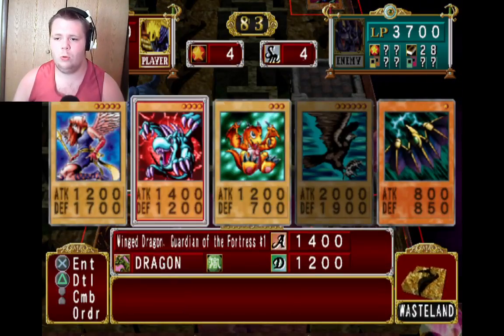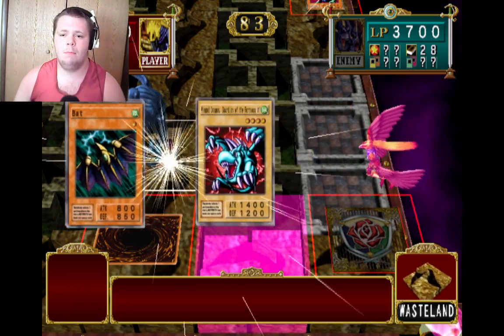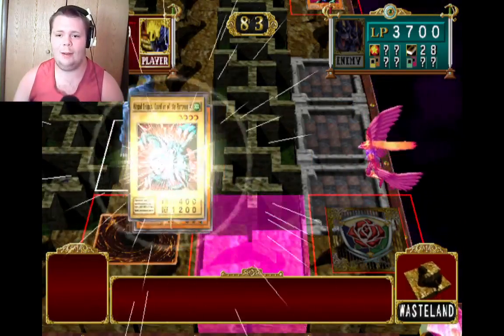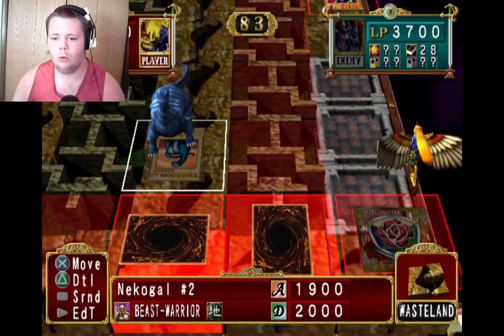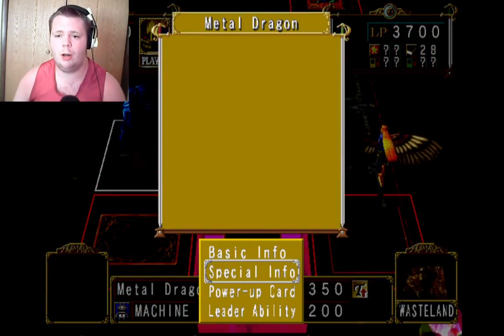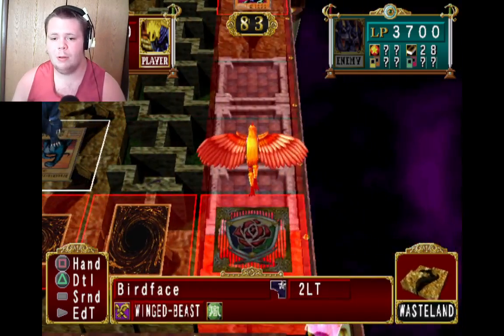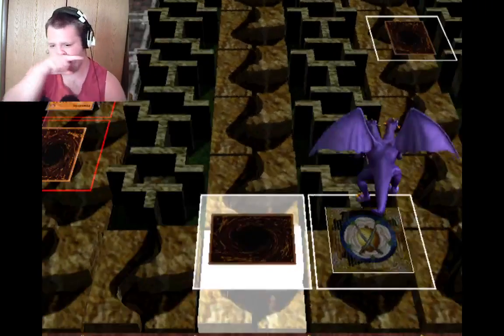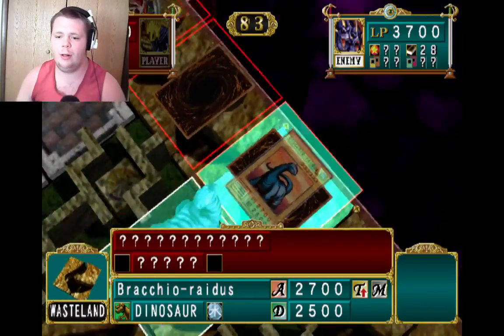I probably won it on my first try, but I might take a couple of tries to beat Rex. I don't want to compare when I go to Wasteland. I better do something about that stupid Brock Radius before it attacks me directly. Put someone right here — machine plus dragon equals a Metal Dragon. Perfect. Oh crap, that's not strong enough — it'll get destroyed immediately. I need to power Brock Radius down.